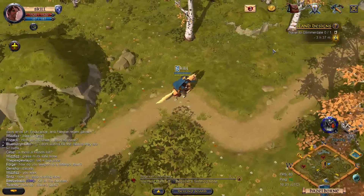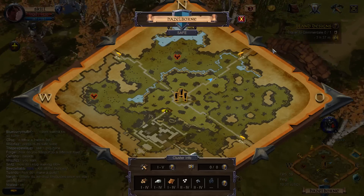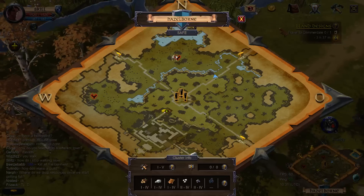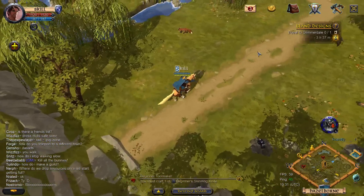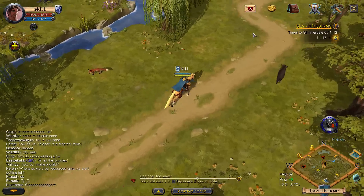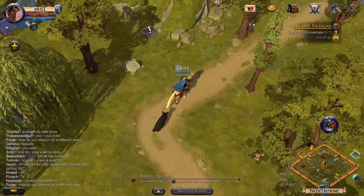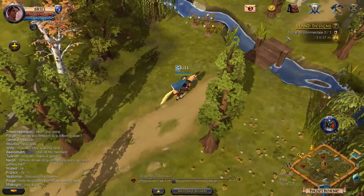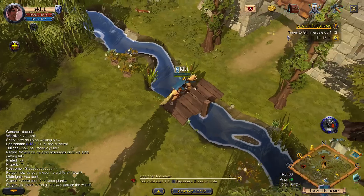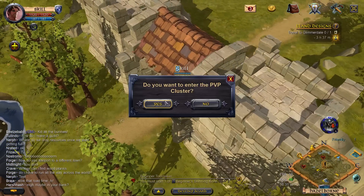Red equals PvP zone. I'm not sure what these little horn icons are - maybe a tough boss or a hell gate. As you go further in there are also more dangerous monsters, so you want to get better gear. It even warns you when you're going into a PvP zone.